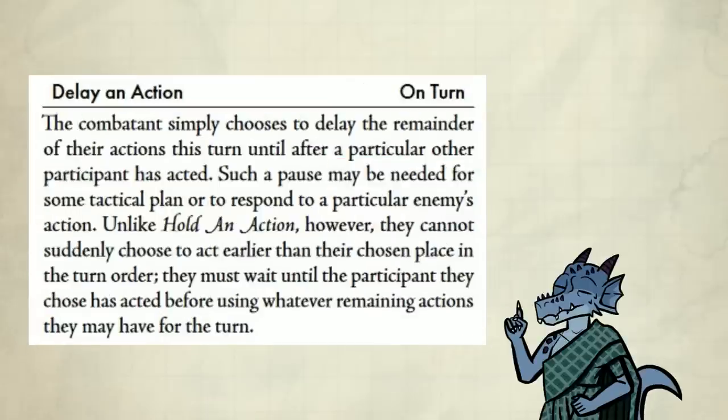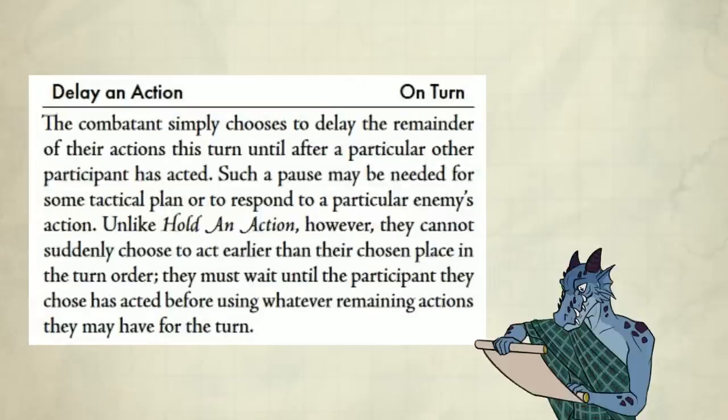Delay an action is an on-turn action. The combatant simply chooses to delay the remainder of their actions this turn until after a particular other participant has acted. Such a pause may be needed for some tactical plan or to respond to a particular enemy's action. Unlike hold an action, they cannot suddenly choose to act earlier than their chosen place in the turn order. They must wait until the participant they chose has acted before using whatever remaining actions they may have for the turn.